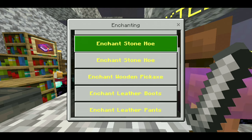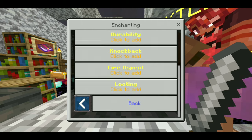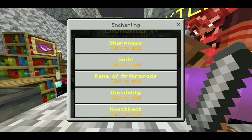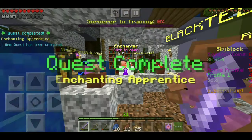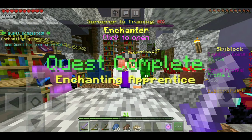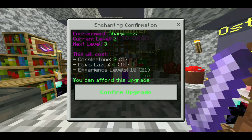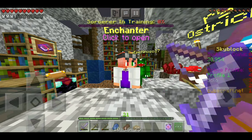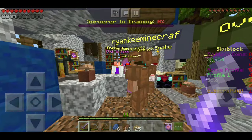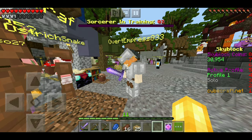Stone sword — where's that? I'm so blind, it was at the top. We'll get sharpness. Okay, that was very easy to enchant and it didn't cost any money, just costs levels, which is actually pretty good. Now we have a Sharpness 2 sword, which is pretty cool.